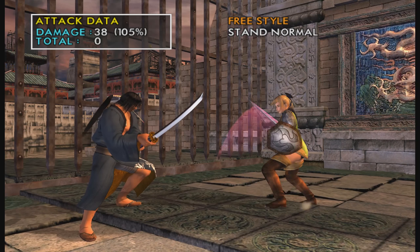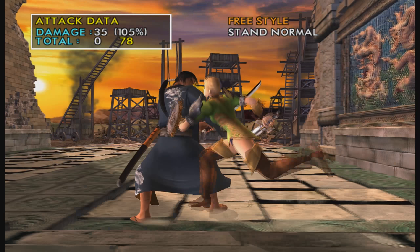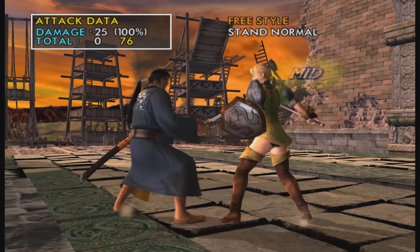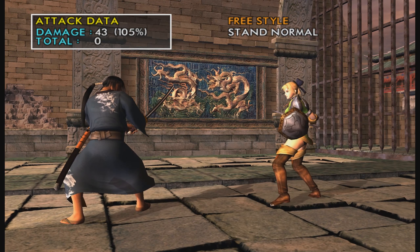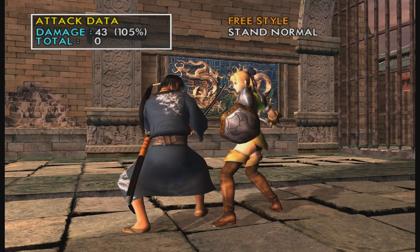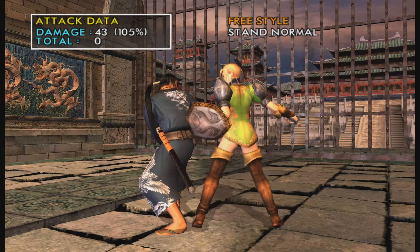8B is her best — or only really good — jumping attack. It gives you really good advantage on hit so you can continue your offense, and it's safe on block. That's pretty much your only jumping tool you want to use with her.